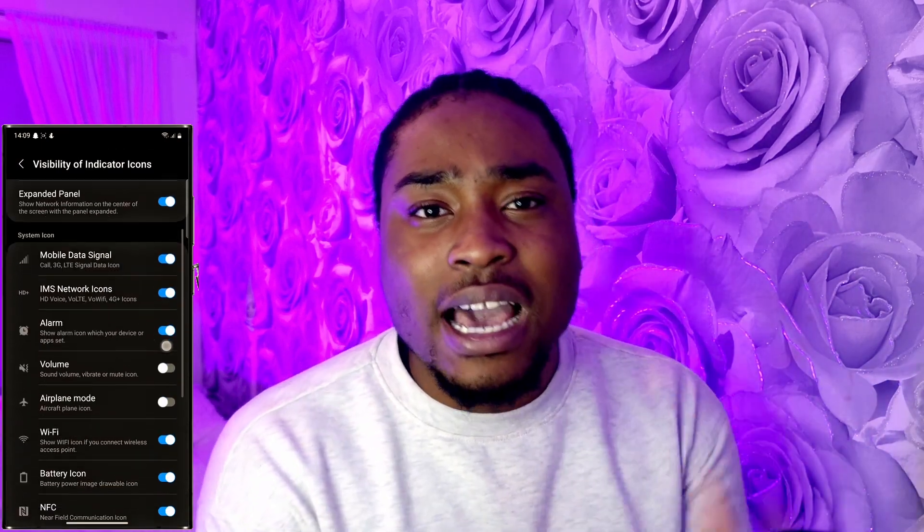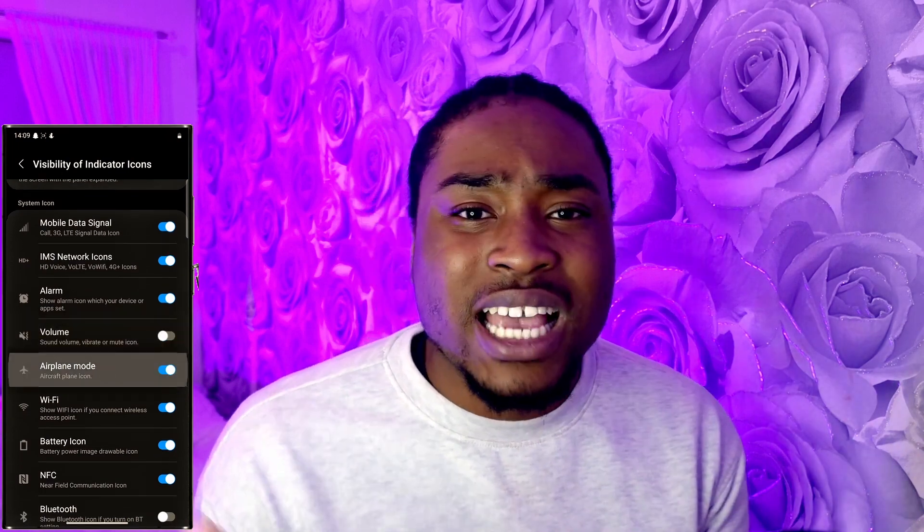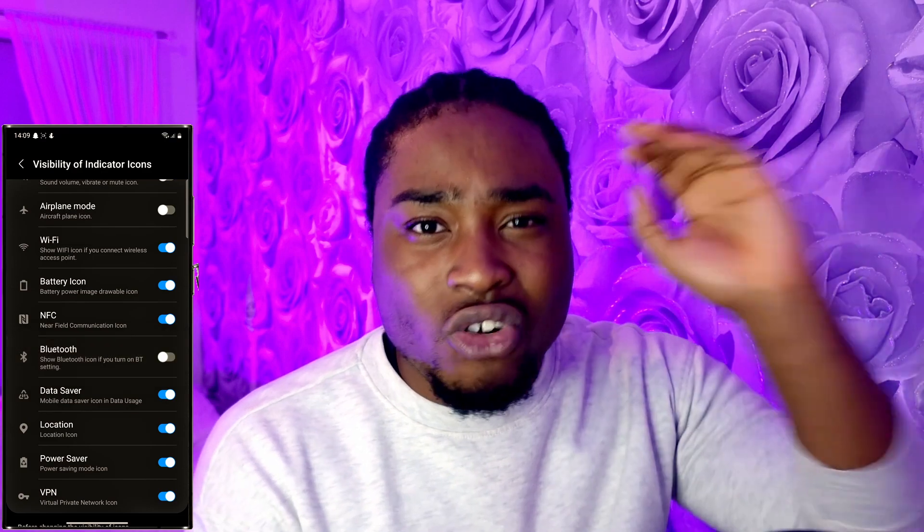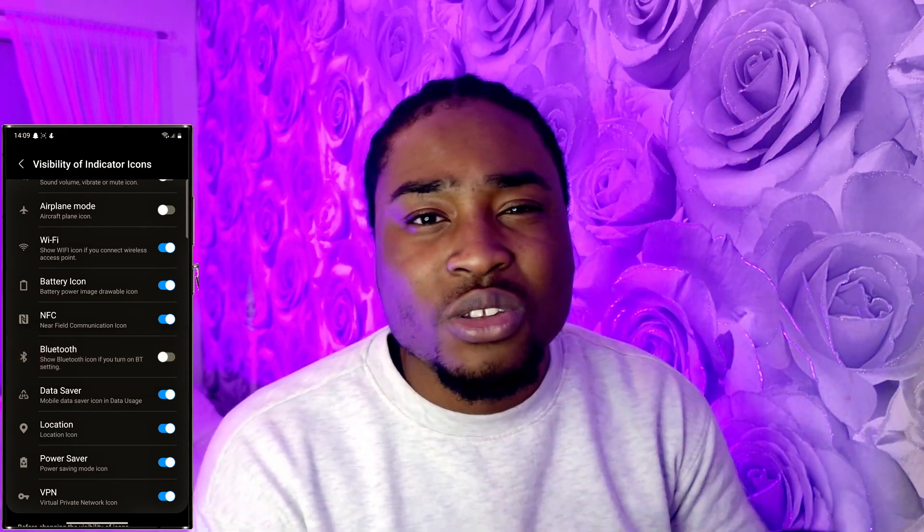In the visibility of indicator icons, I disabled three icons: Bluetooth, Airplane Mode, and Volume. This is because I don't like a lot of icons cramming up the top right corner of my screen — it does not look right.